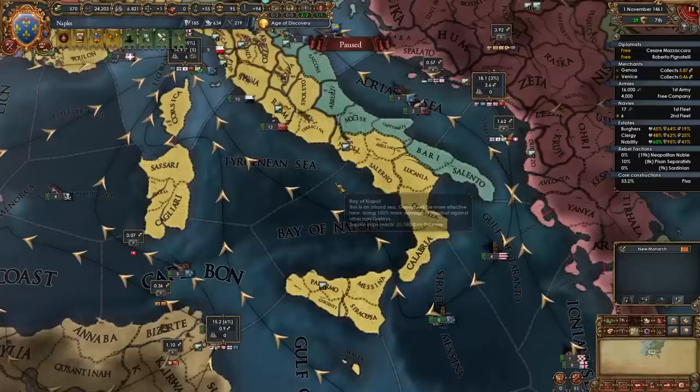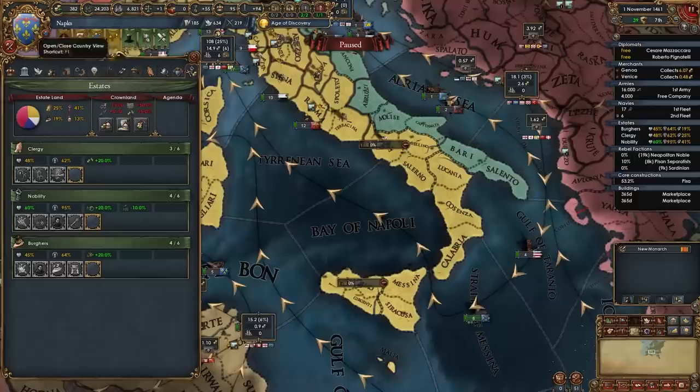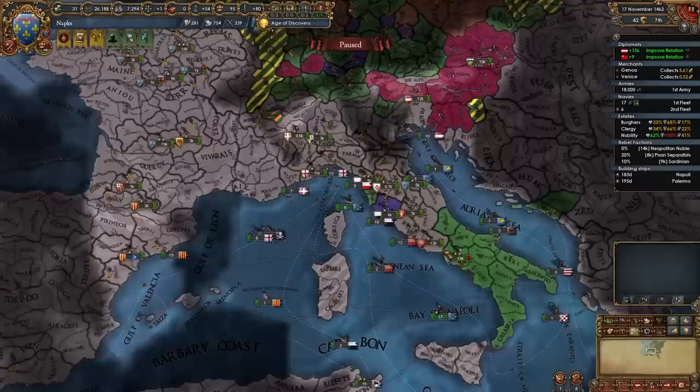Once you can take some new burgher loans, go ahead and do it — there's indebted to the burghers — and start building some buildings. Primarily marketplaces first. I'm going to build marketplaces in Naples and in Palermo, which are the center of trade provinces that I have. After you build marketplaces, make sure to build five churches because we do need five churches for this mission.